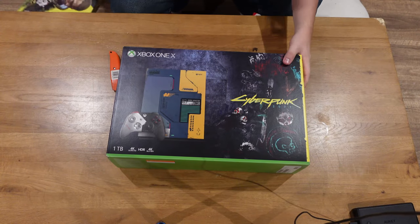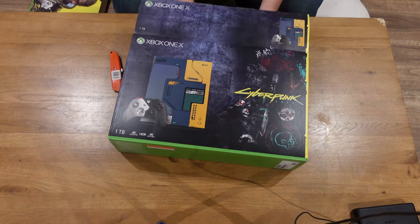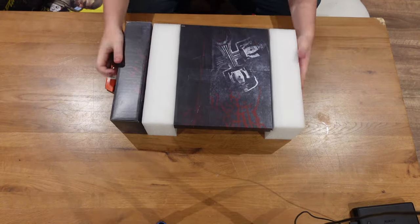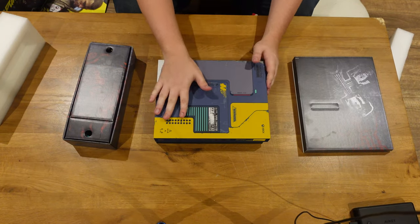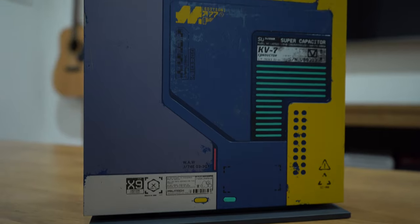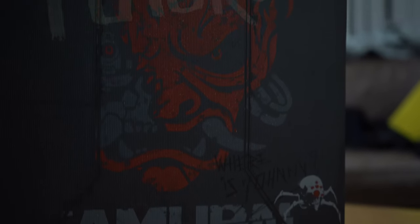So what we're going to do is open it up and have a look on the inside to see exactly what kind of mastery we're working with. This is some pretty good colouring that you would normally find inside the game — this type of colouring has stayed pretty much consistent throughout all iterations. At the bottom: 'No Future.' Where is Johnny? Samurai.